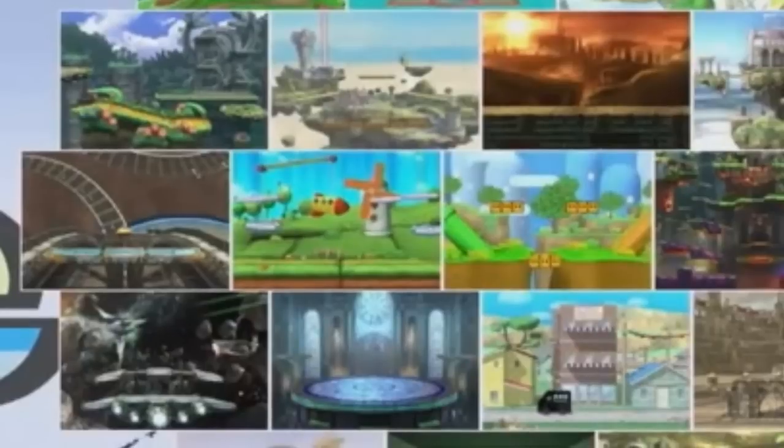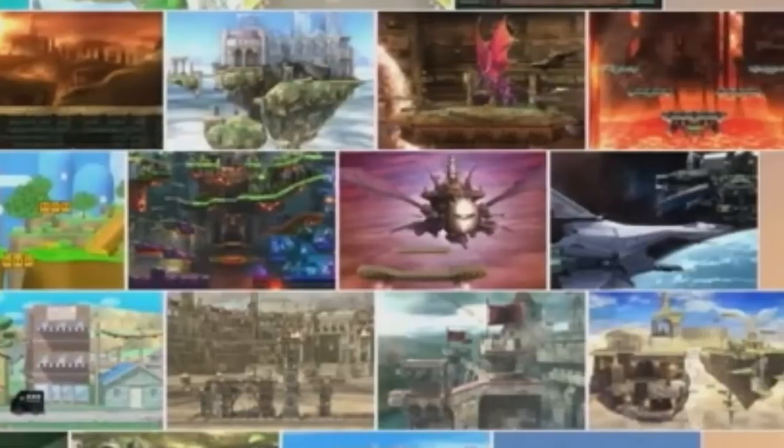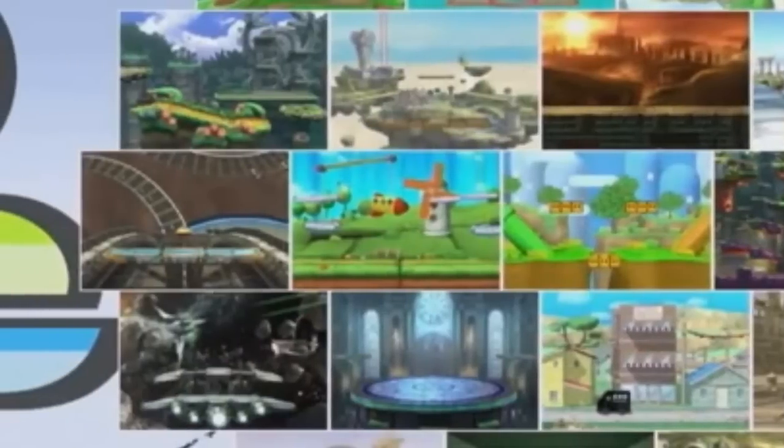Next up is Port Town Aerodrives, a new Mystery Stage, Yoshi's Island, the Danger Zone-filled Great Cave Offensive, Halberd, and the Orbital Gate Assault. While many of these are ones from past games, there is that Mystery Stage — what could it be from? Well, it looks to be from Yoshi's Woolly World based on its colorful appearance, proximity to the other Yoshi stage, and the fact that zooming in on it shows a cloth-like appearance and even an egg-shaped tree.